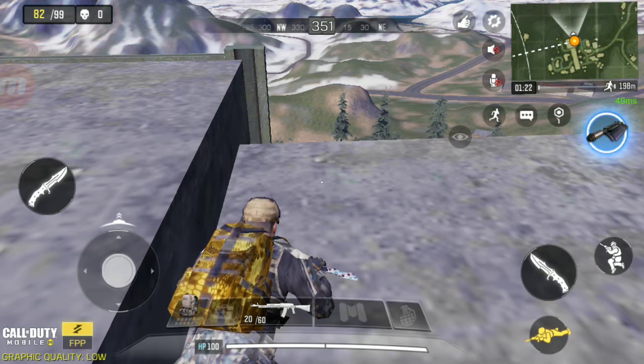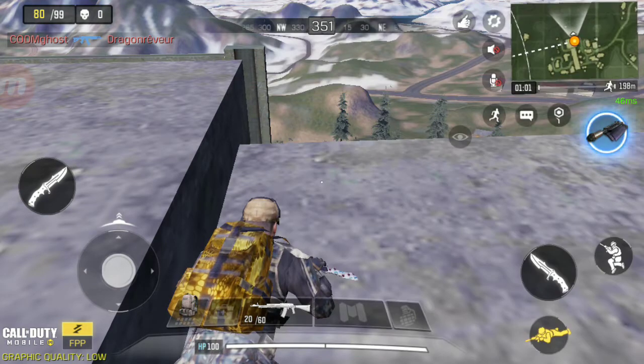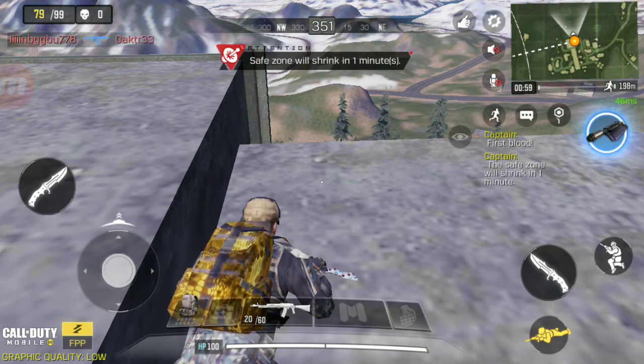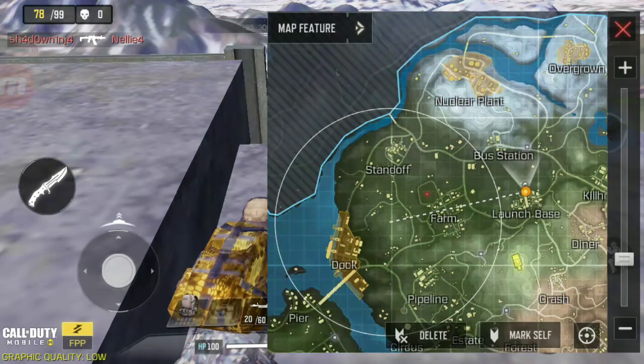Most of the time when you land here you're gonna get a gun, which is really helpful. As soon as you get down, you see many fully equipped players — you just have to kill one of them, loot them, and you'll have as much loot as if you'd been playing from the beginning. Kill a couple of people and you'll be getting into the top 10, which helps you rank up really fast.